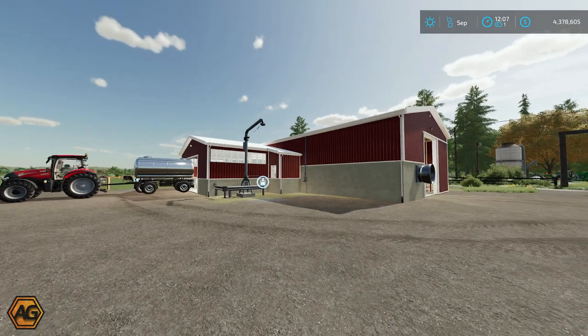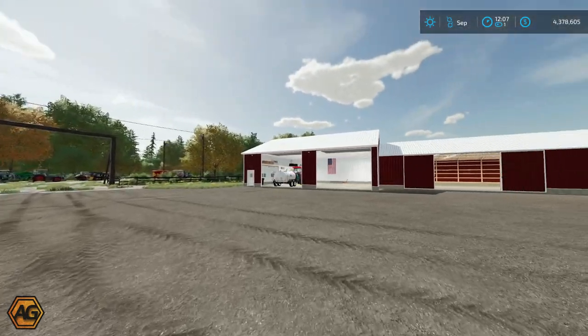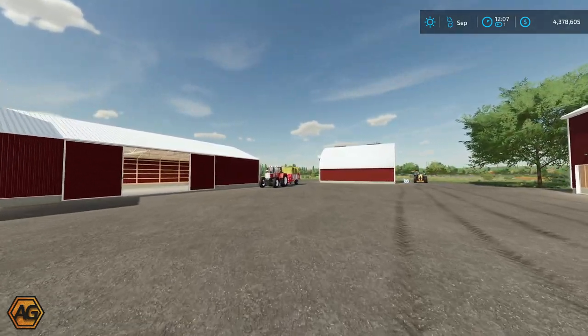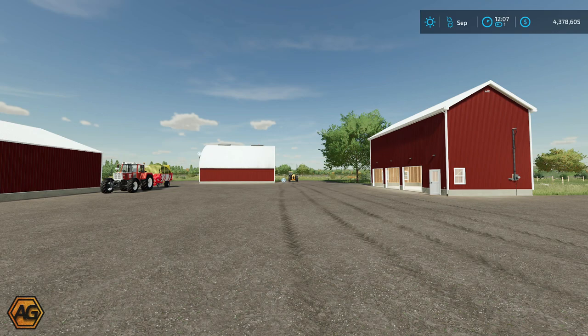That is the four buildings - the dairy, the workshop with the power wash bay and cold store all in one, the hayloft, and then the garage. The four placeable buildings that are coming from Legacy Ag very, very soon. PC only release on itch.io and Facebook. I'll leave some links down in the description for the best place to find Legacy.